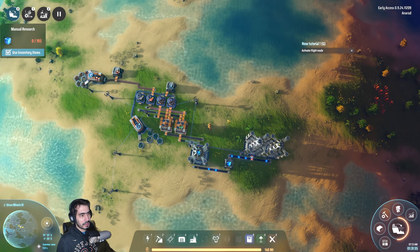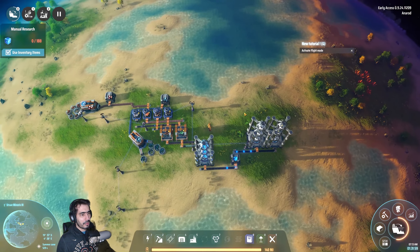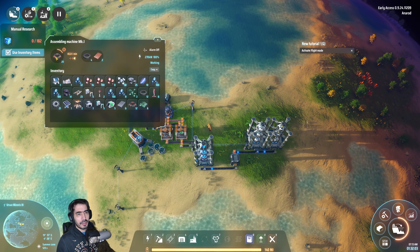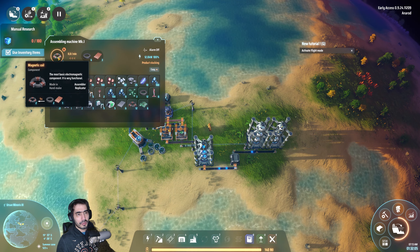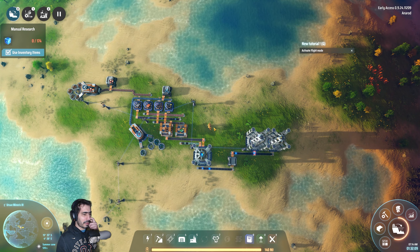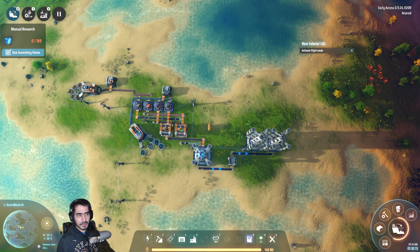That would be the good approach — a full belt of iron, a full belt of copper, a full belt of magnetic coils. Then you grab one of these and consume them from there. Good players basically make full belts of things, and that's it.